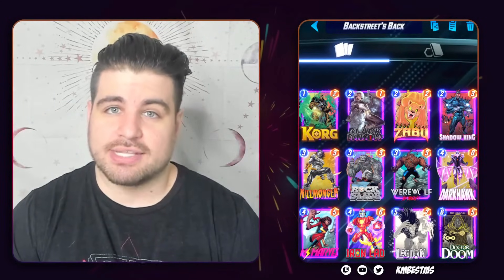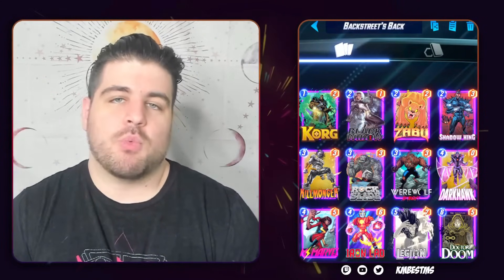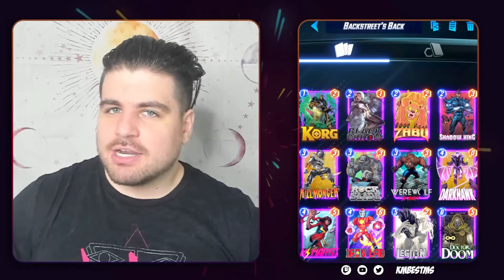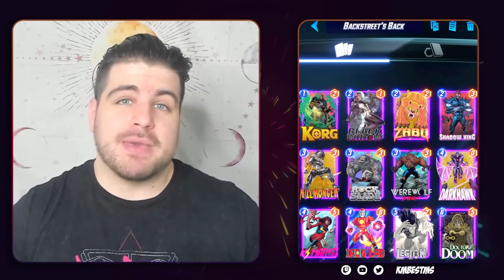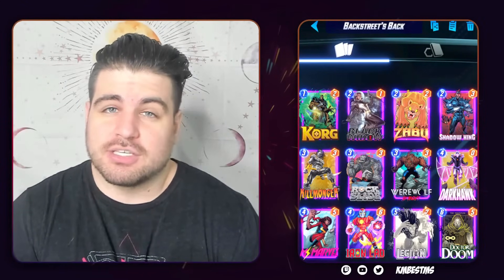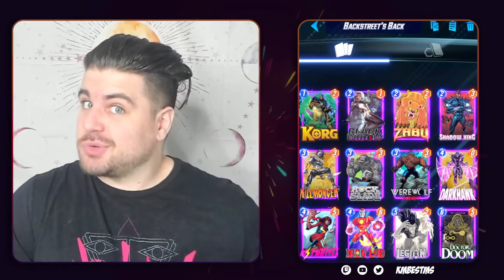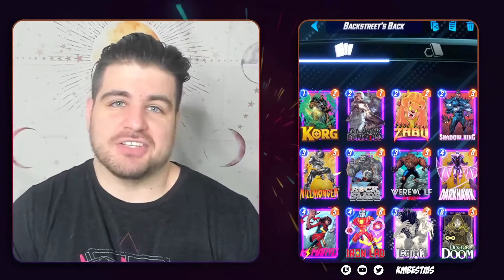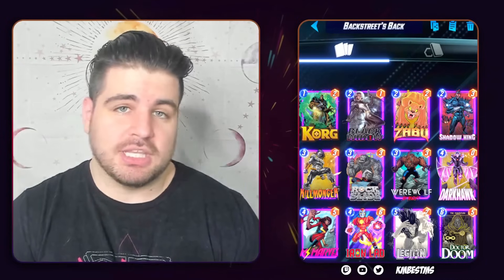These are decks that rely on cards like Werewolf by Night and The Collector to scale out of control. Shadow King is basically a two-energy Shang-Chi against these scaling threats. Our final tech slot is Werewolf by Night — he's very often a three-nine, and it's kind of hard for anything to be better than that. The thought process would be putting Mobius in there, but that's a three-three versus a potential three-nine — are we getting six points worth of value out of Mobius's effect?